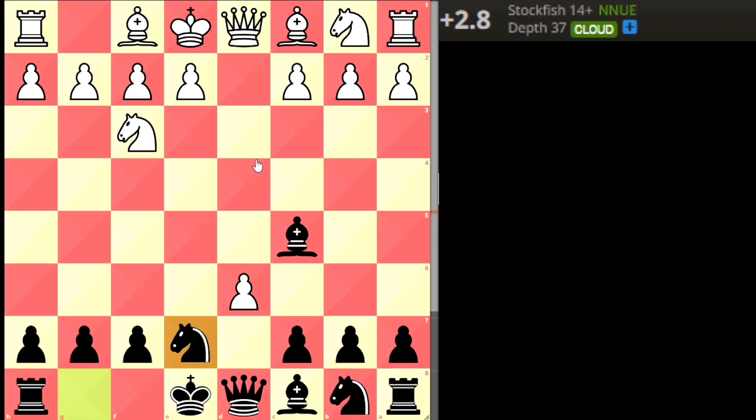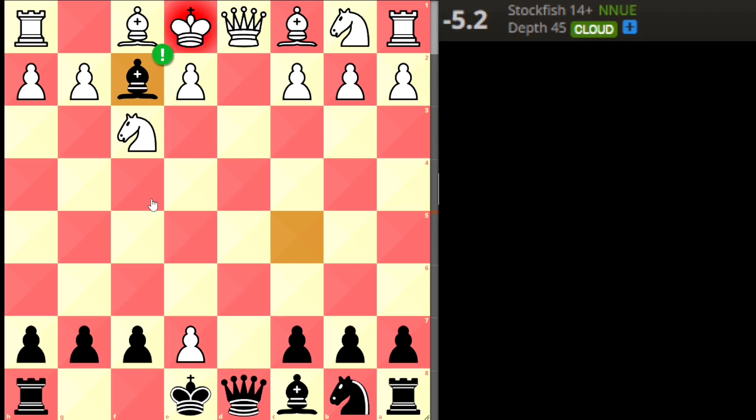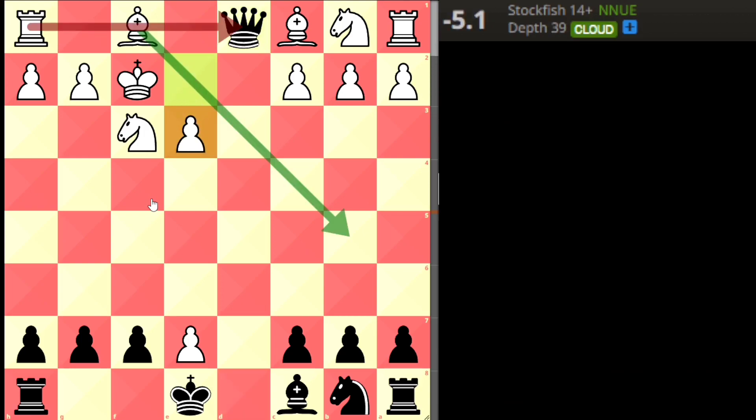If white takes the knight, that's a huge blunder, because this bishop can give check, the king has to take, and white loses the queen. But here's the catch: white can play e3, opening up the bishop and rook. This is very important — if black tries to capture that bishop, black will also lose the queen.